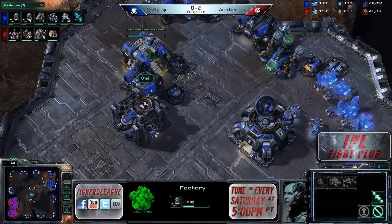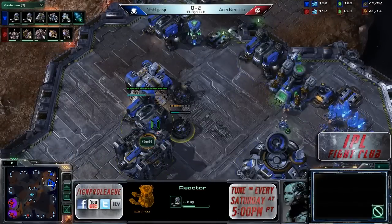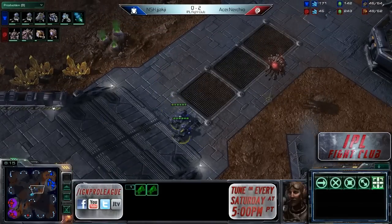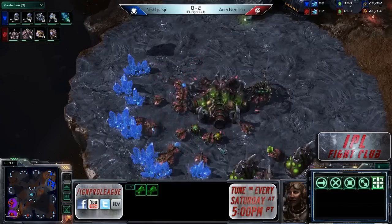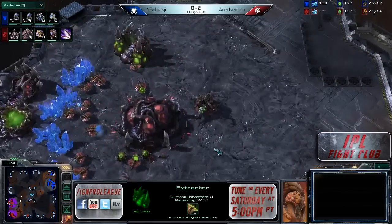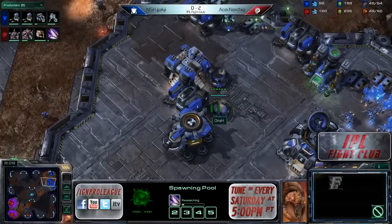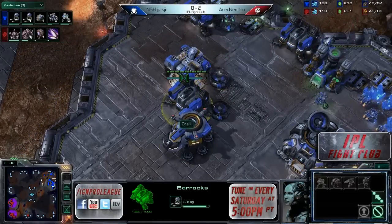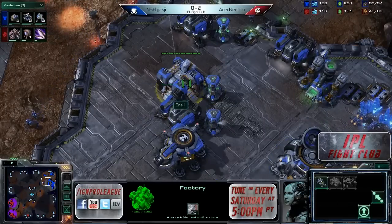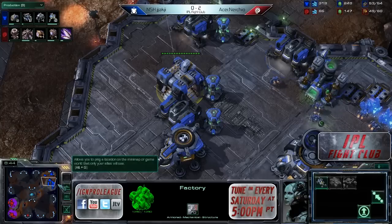We'll have to kind of wait and see what the players transition out of. Two more gases going up for Nurcio — he could go into that Infestor style that he's been preferring, but this is also a really good map for Mutaling. A lot of reactors going up right now for Jokji, getting that starport as well. This is close to the reactor powering build — we'll see what comes out of this factory if he lifts off and changes this onto a tech lab.